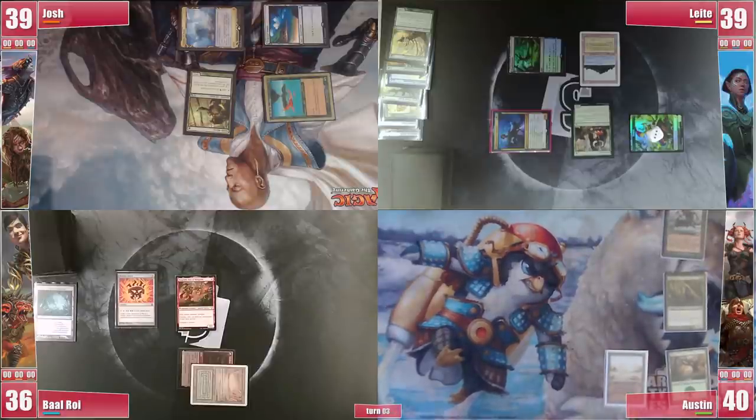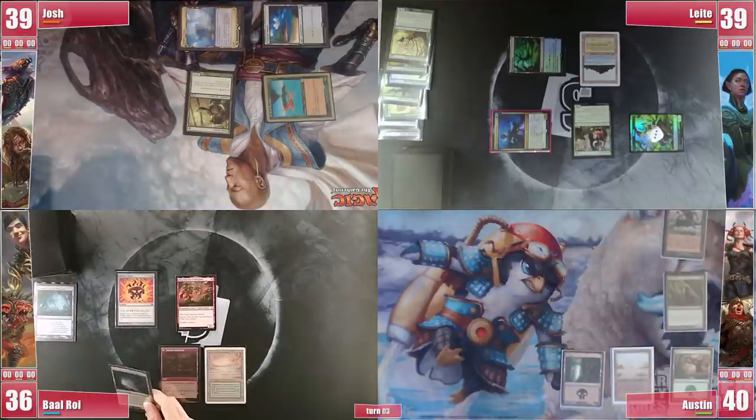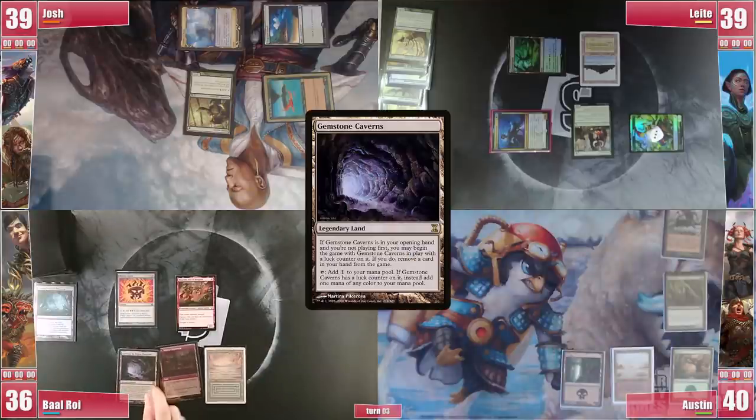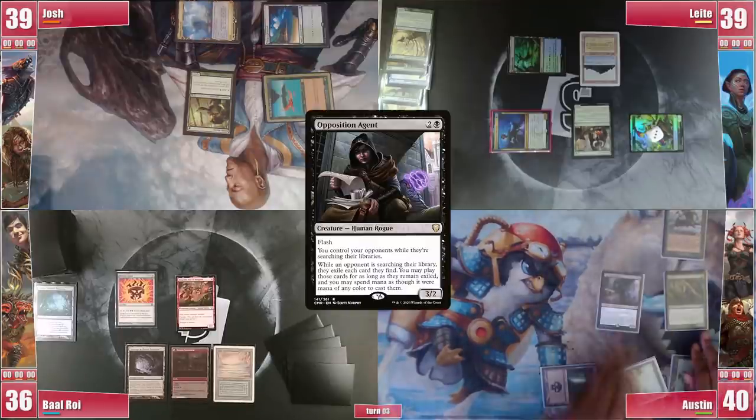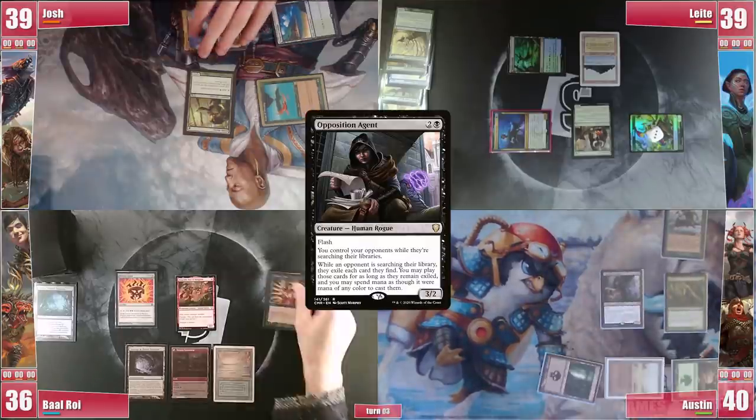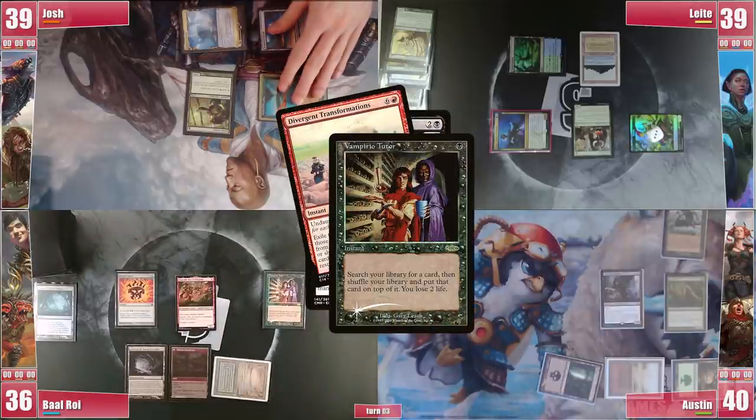On his turn Austin plays a Swamp and passes. Baal draws and plays a Gemstone Caverns which unfortunately doesn't generate the colors he needs so he passes. On his end step, Austin fires that Opposition Agent, to which Baal responds with Vampiric Tutor for Divergent Transformations to the top.